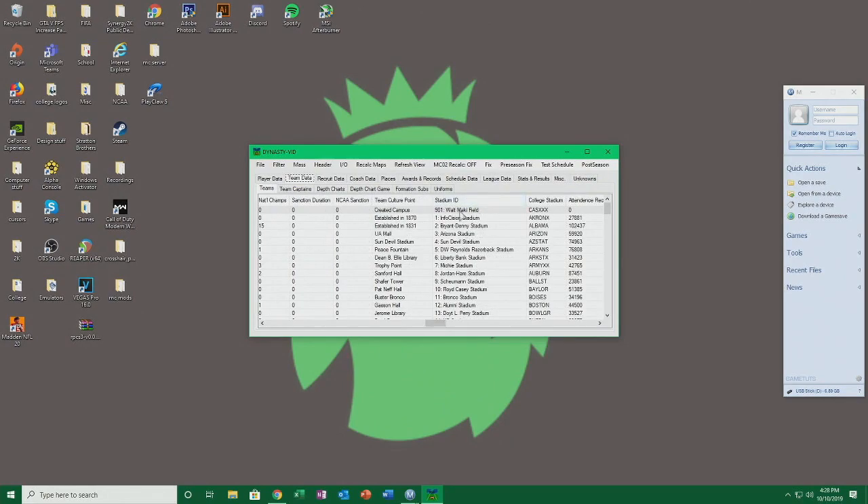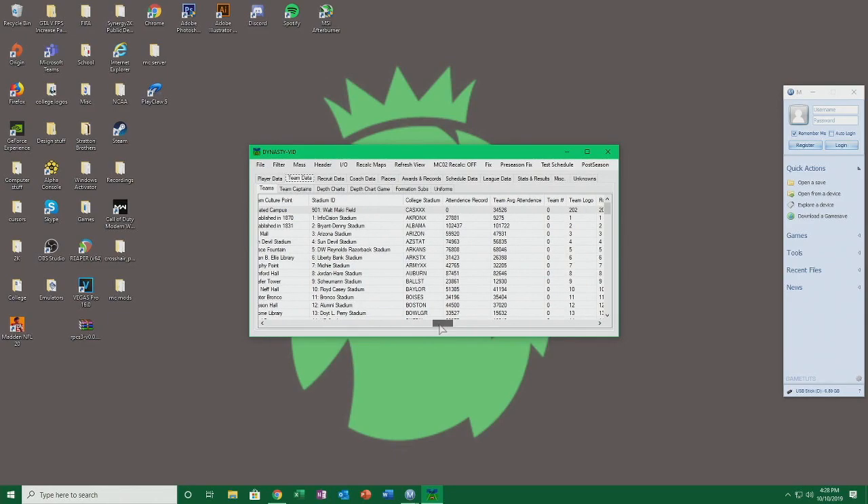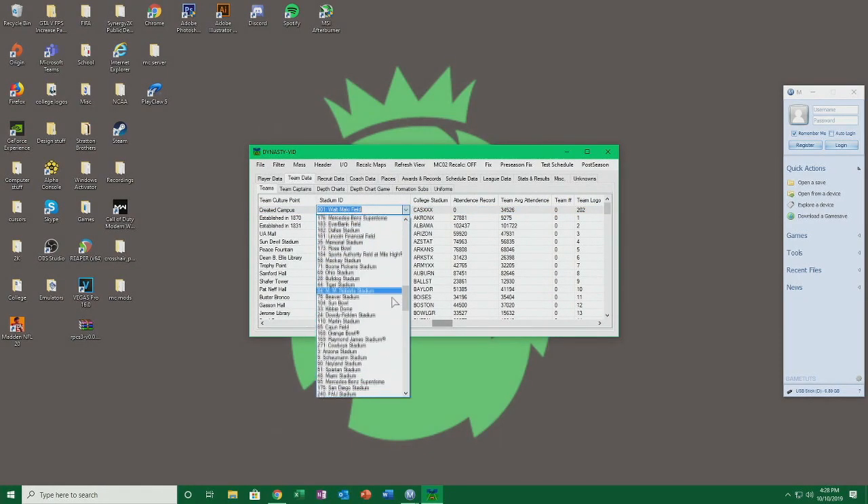We'll skip all that other stuff. The other thing you'll probably want to do here is stadium — you can pick a stadium. Stadiums can sometimes have issues from the testing I've done — sometimes they'll have two different end zones depending on which stadium you pick. One end zone will be your end zone with your color scheme and name, but the other one will be like the other team — kind of like a bowl game. But we'll skip that for now and just throw on a high school field. We'll go 'Northeast Small High School.'